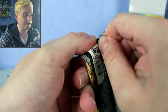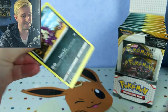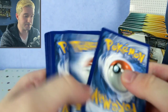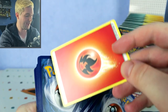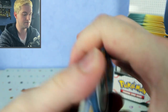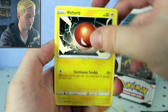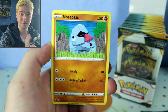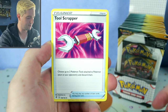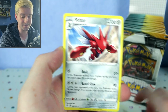We're going to start off with Rebel Clash, opening them one at a time. Here's the Rebel Clash code card, and we've got fire energy to start off — that is good, maybe a sign. One, two, three, four...